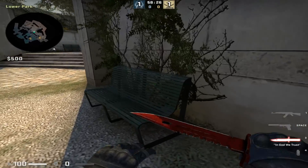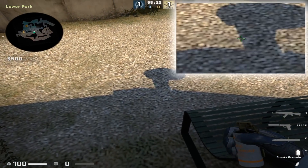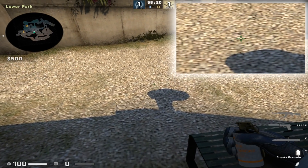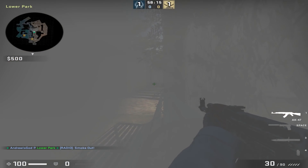For this third smoke you're going to come and wedge yourself in with the side of this bench here. Then you're going to look at the left edge of this shadow, follow the straight edge up, and you're going to see this black dot on the ground. You simply right-click the smoke and then crouch.